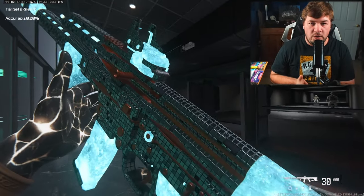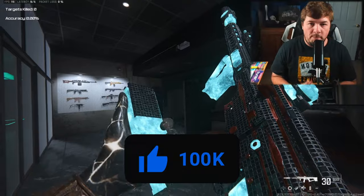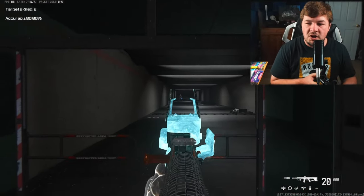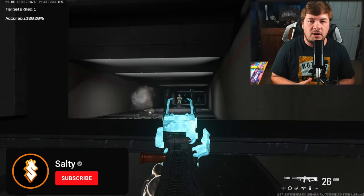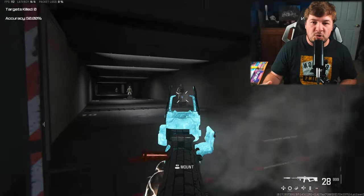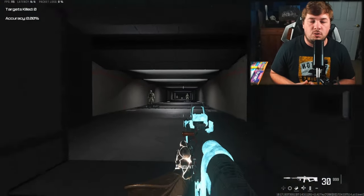Something I have not done with the STG is create a zero recoil build. I've done a versatility and a movement build so far here in season five, but honestly some of my most popular builds on the channel are always the ones with the least amount of recoil — and it makes sense, they're extremely easy to use. In this particular case with the STG, I would claim it's an absolute meta when you have zero recoil.